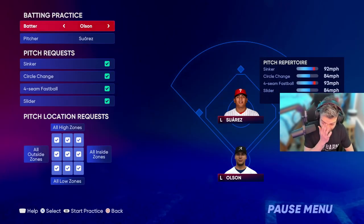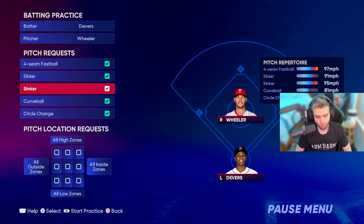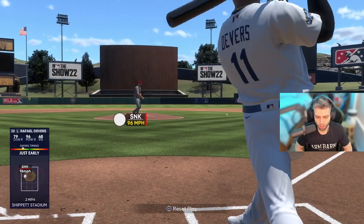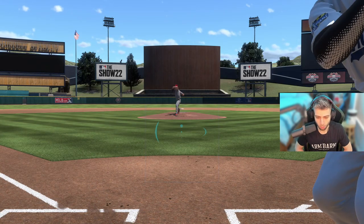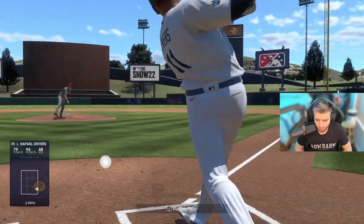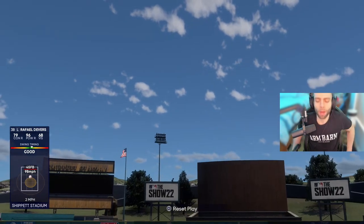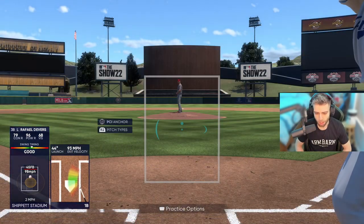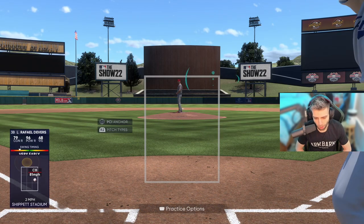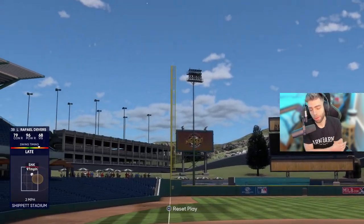One more thing before I say goodbye — overall, you should definitely cover your weaknesses but also play to your strengths. Whatever you're weak against, cover for it; whatever you're strong at, don't overthink it. If you can react to it and crush it, then do that. For me online, I know I'll get beat up and in with the same-handed pitcher, so I always cheat up and in righty-righty and cover my weaknesses.